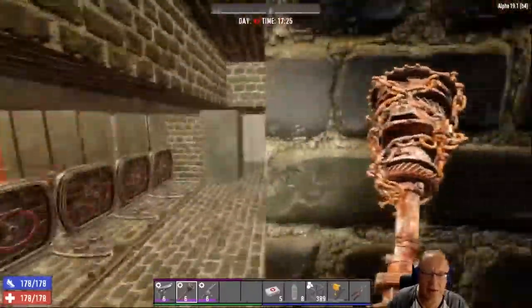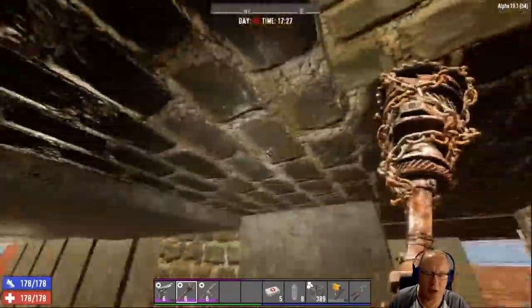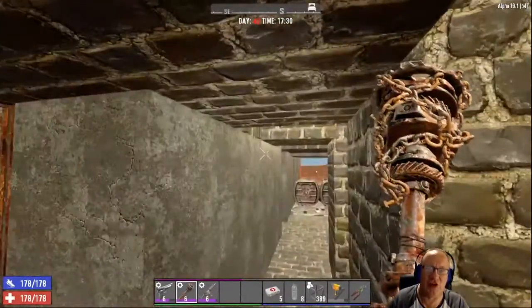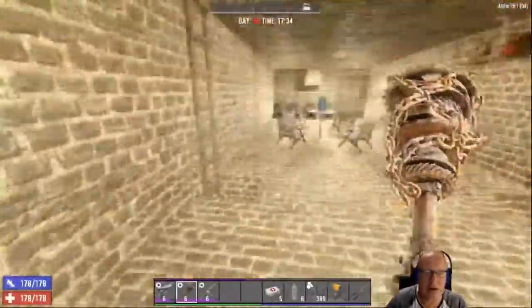Front or back — hopefully they won't be attacking the sides. This base is mainly cobblestone. I have upgraded the sides and this little bit here to concrete and reinforced concrete, just to deter them from coming to the side. If we go up, we've got a nice little crafting area.